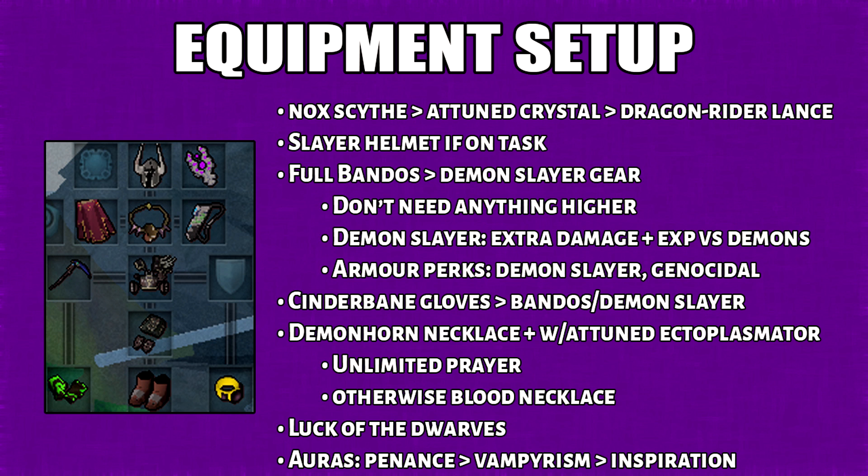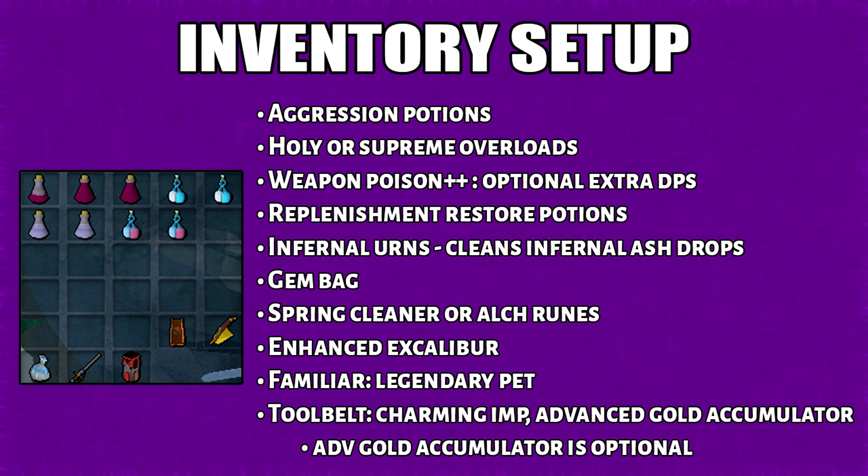For the auras, I suggest either Penance or Vampirism. For the inventory, I'll start with Aggression Potions. You can bring either Holy or Supreme Overloads. If you're not using an Attuned Nectal Plasmator, a really good alternative would be Infernal Urns.